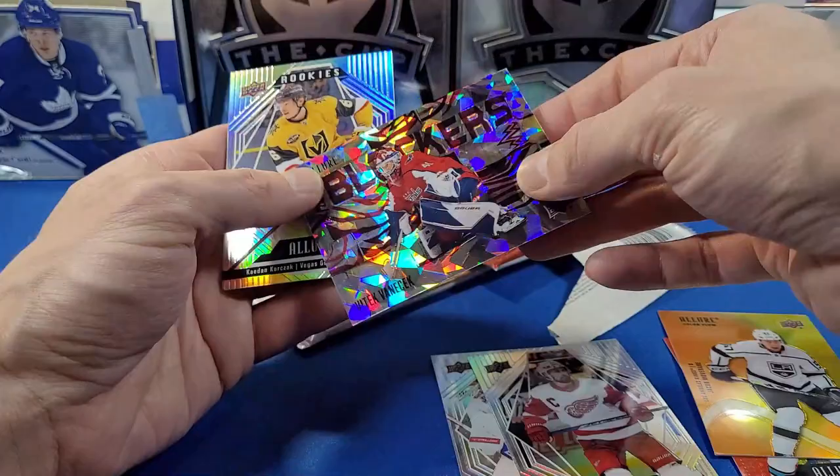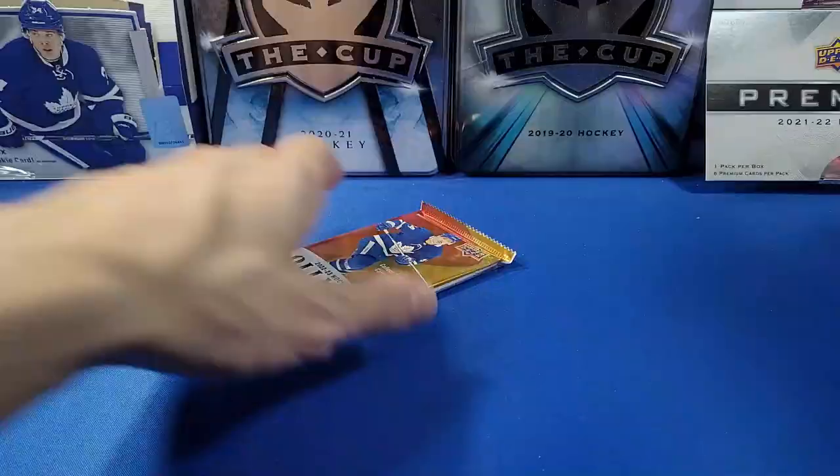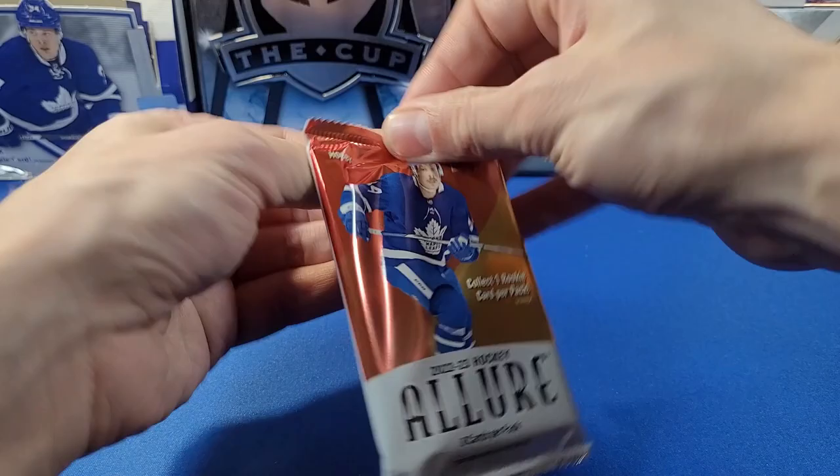Pack eight: Larkin, Allen, Thomas Hurtle, a red rainbow of Jacob Moverare, a color flow, and a Blockers card — and this looks numbered. Yes — it's Vitek Vanecek Blockers Red, numbered to 299. That's our short-printed numbered card, folks.